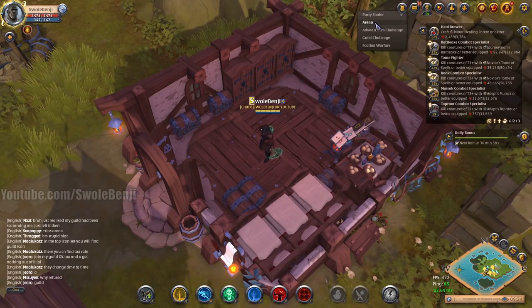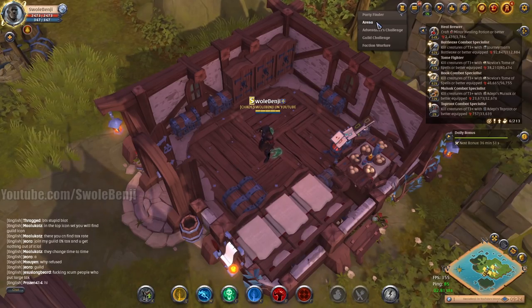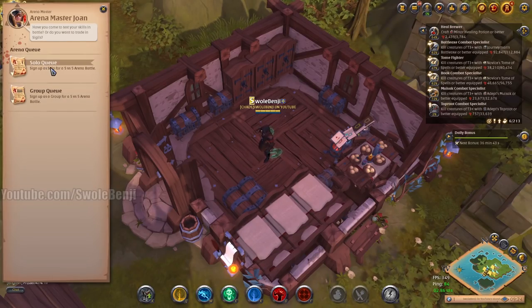When I was new, I thought you had to go to the arena master in town and I would just stand around him and do arenas. You don't have to do that. You can queue from anywhere, though red and black zones kind of limit you. So we're going to click the arena button and click solo queue.